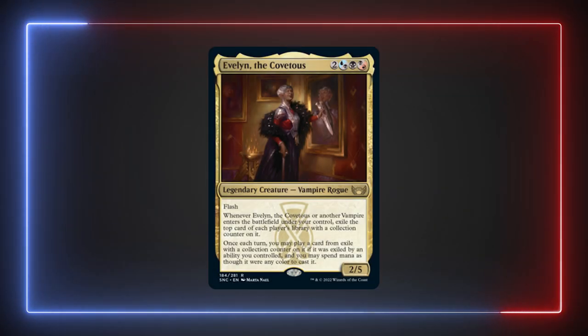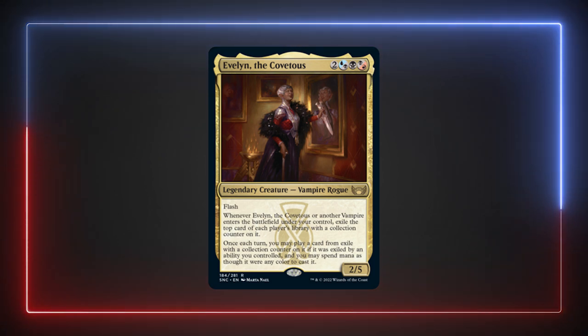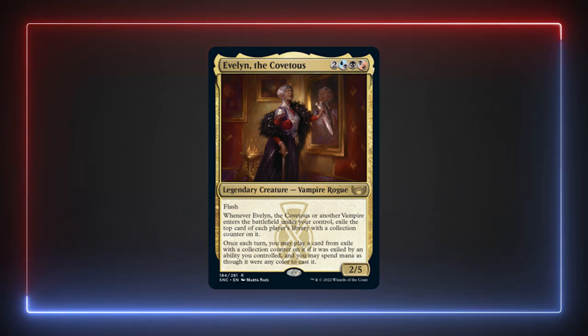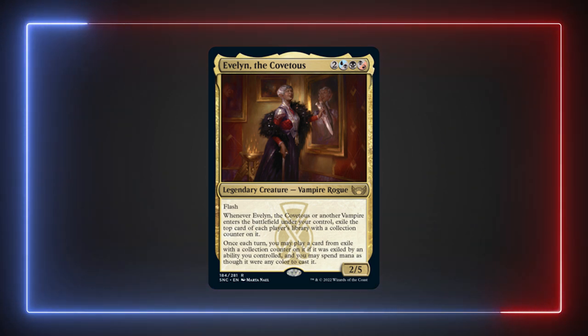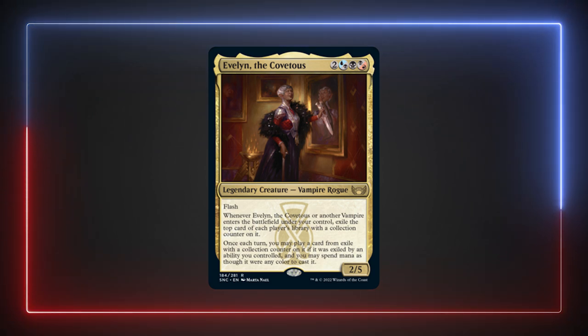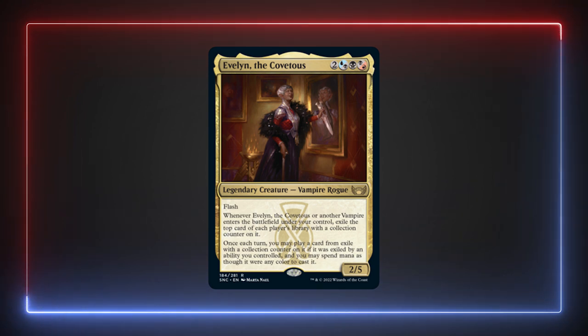I haven't covered every card in the example list, but if you'd like to see the rest, the decklist is in the description below. Evelyn can be a huge value engine regardless of whether she's built more as a Vampire Tribal like I've done or as a Flicker commander. With Edgar dominating the Vampire Tribal scene for so long, I really recommend trying out Evelyn as the leader of that tribe. I think you'd be surprised at how effective she can be.